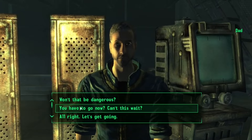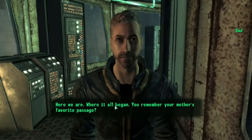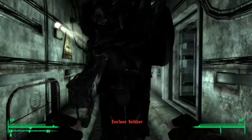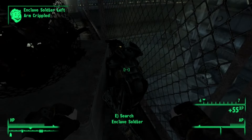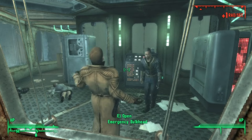Our father tells us to head to the Jefferson Memorial. We meet him there again, where he has us do some menial labor like clearing the water so he can defuse. The Enclave raids the place, which I was slightly worried about — but the Enclave were kind of like tin soldiers and went down in a few hits. The purifier explodes and they die to radiation.